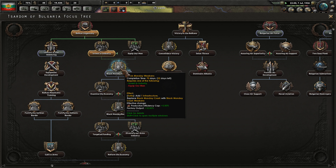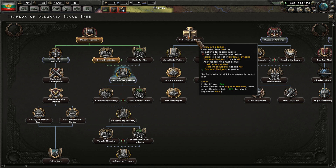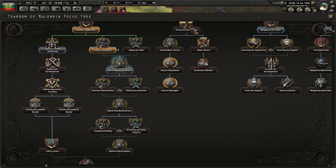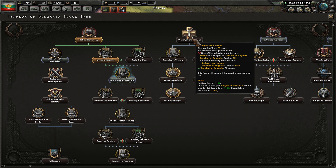We're working on Black Monday Weekends here, which is going to give me a little bit of a boost to production efficiency and factory output. So that'll be nice to have. We either need to make — in order to go over here and get the extra manpower — victory in the Balkans.